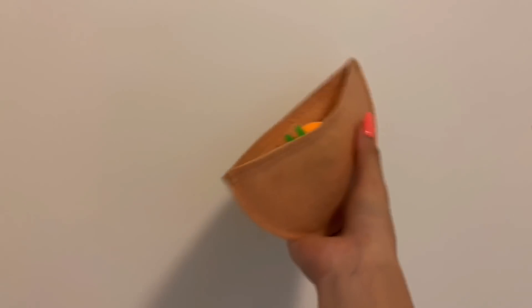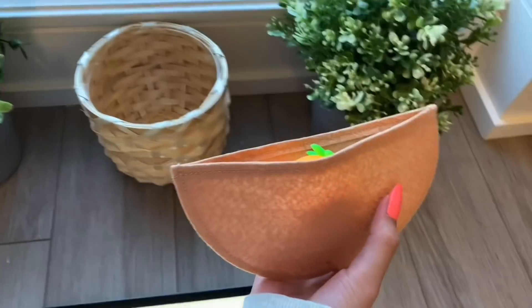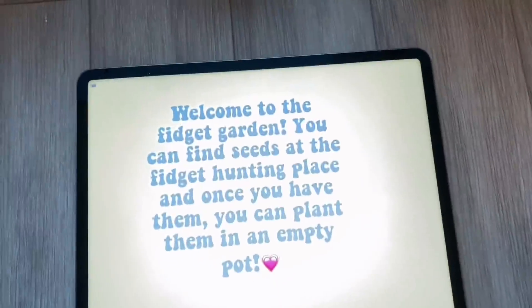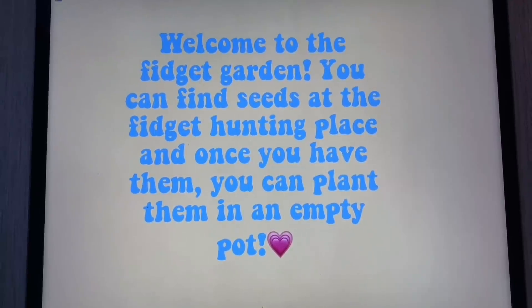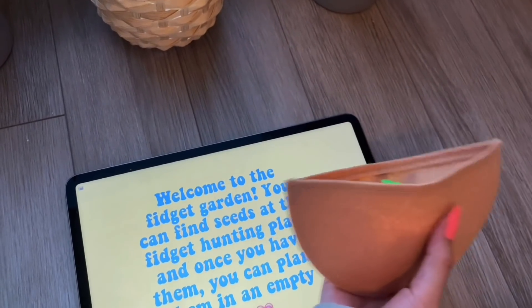Okay guys, we're back at the Trading Hut. The fidget garden is definitely not over here, and it's also not over here. Wait, what is this place? It seems pretty new. Welcome to the fidget garden — you can find seeds at the fidget hunting place, and once you have them, you can plant them in an empty pot. Oh my goodness guys, this is it — it's the fidget garden!